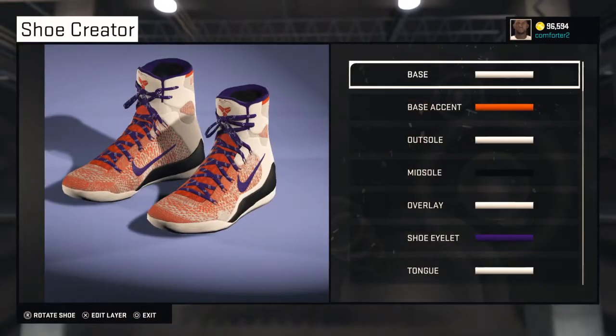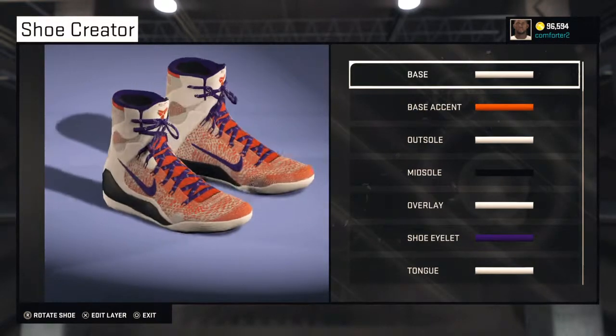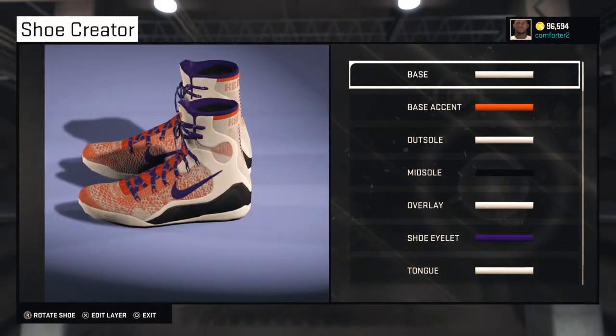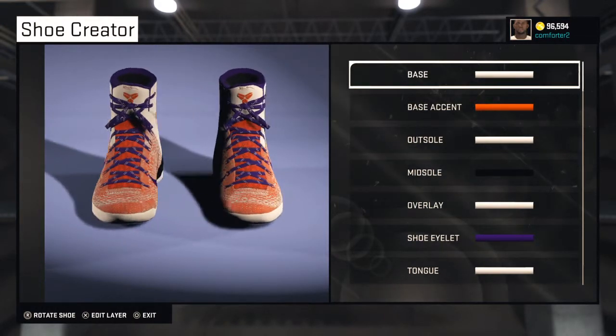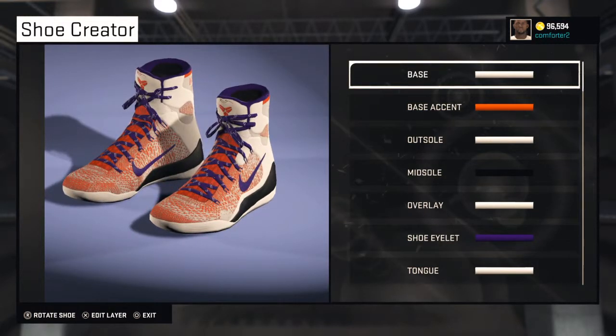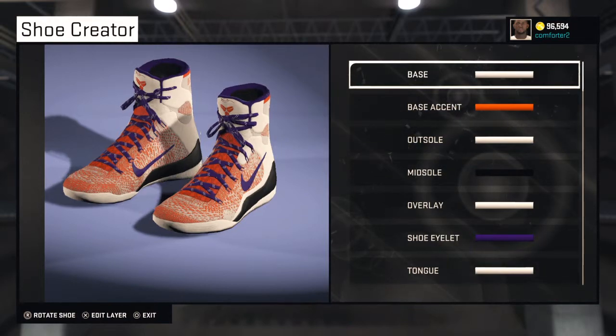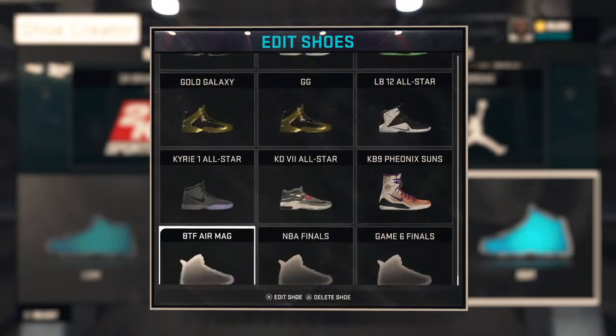The next ones are some custom ones I made called the Coconuts — just matching colors I decided to go ahead and make. I put these on one of the Morris brothers because I know one of them wears Nike and one wears Jordan, and I think it's Markieff who wears Nike, so I put it on him in my GM.